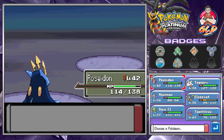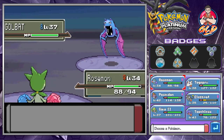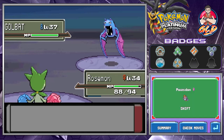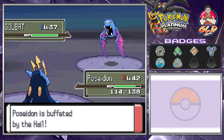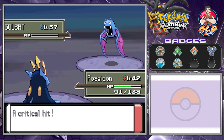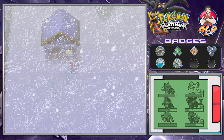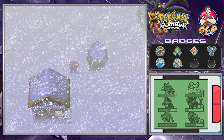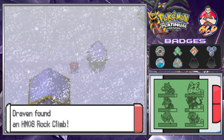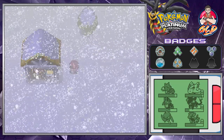Here comes a Golbat, so let's go with Roserade to absorb the Toxic Spikes, then switch to Poseidon. Mean Look will hit us so let's go straight for Surf. Air Cutter hits us but another Surf wins it. There is an item somewhere nearby - there it is! We've found HM08 Rock Climb, which will enable us to climb walls. It's pretty much one of the most useless HMs ever.